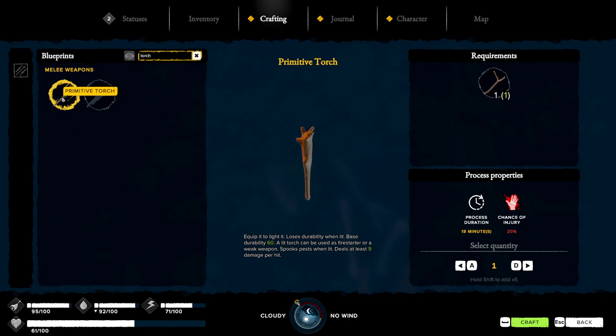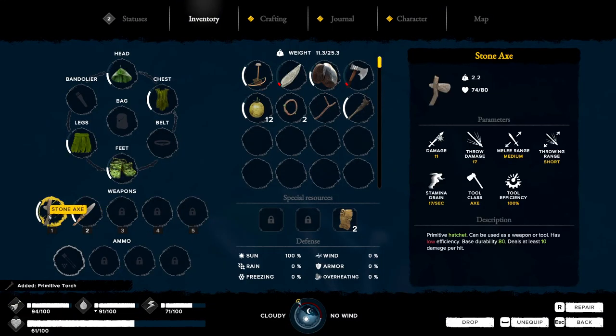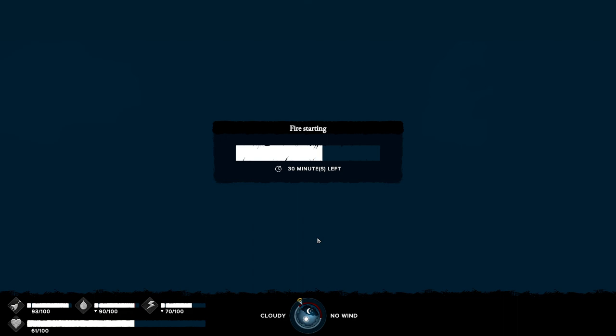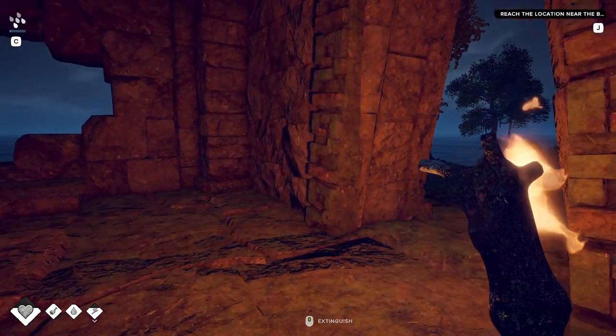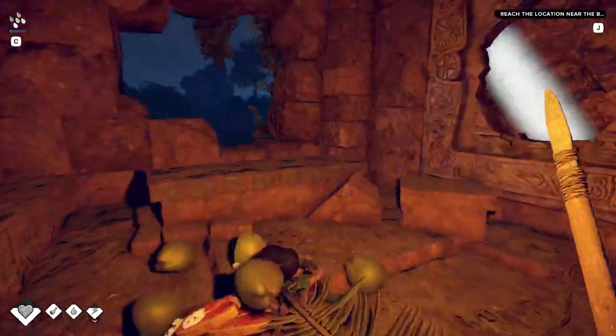Out here right now — chance of injury, I'm going to have to take it. Nice. I need the torch, so we'll switch that out. Light it with my flint. There we go — switch to this. And we're good. Right, we need three then, three more pieces.